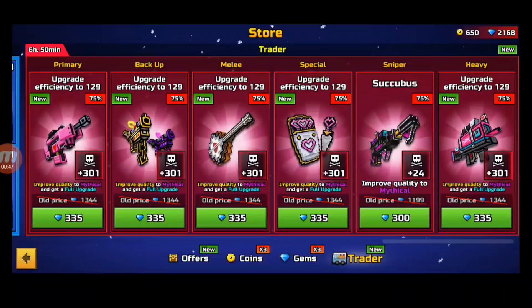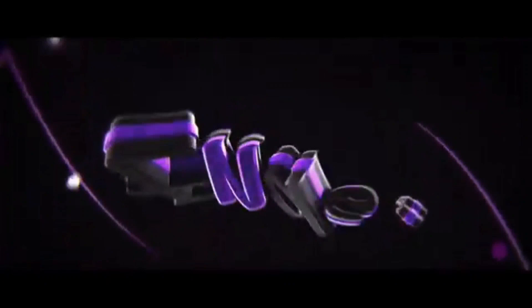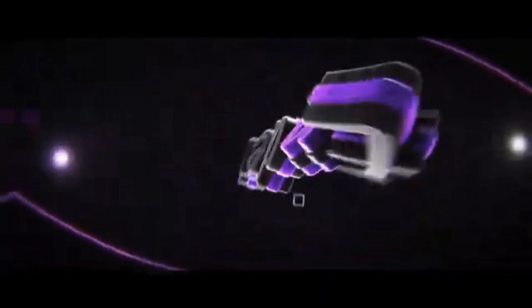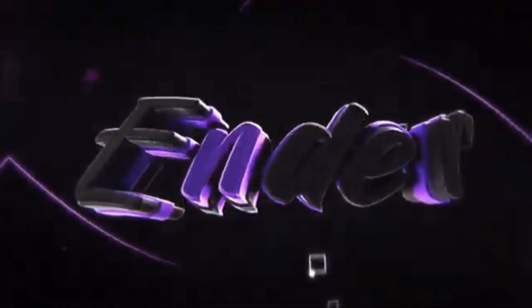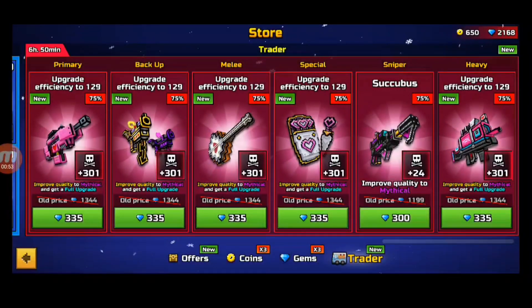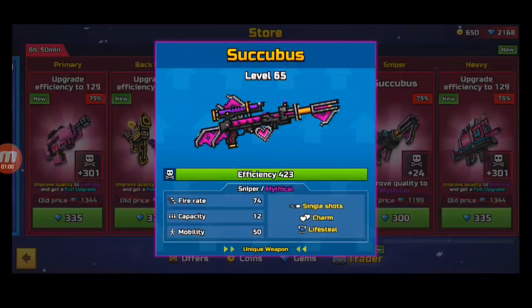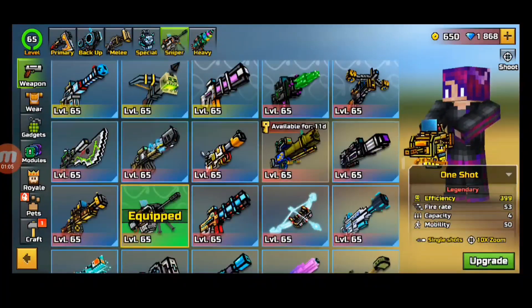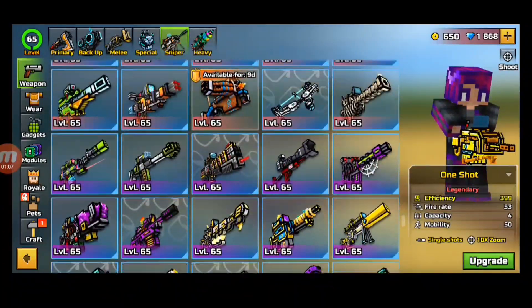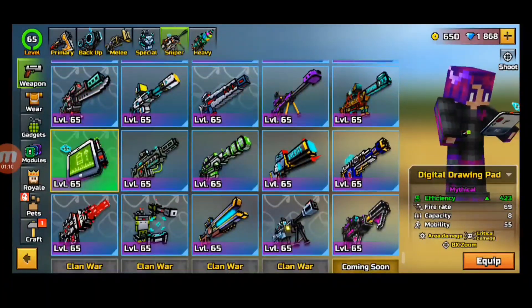If you reject this you must be a freaking idiot. Alright, so hey guys, this is Ender, welcome back to your Pixel Gun 3D video. Today we're going to be buying the Succubus — just look at it, let's just buy it. I just spent 300 gems to make this sniper mythical.